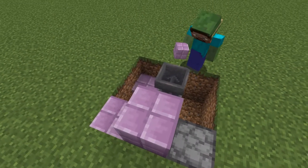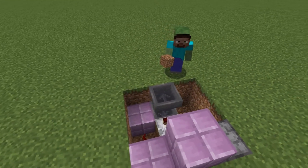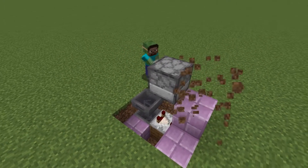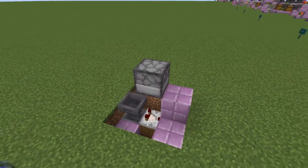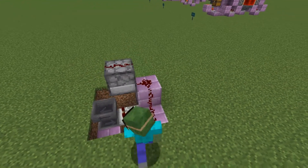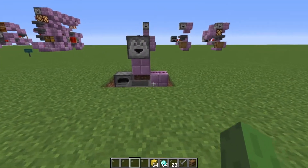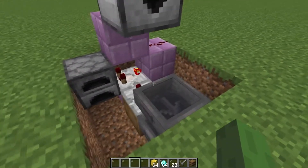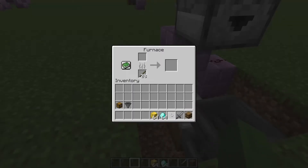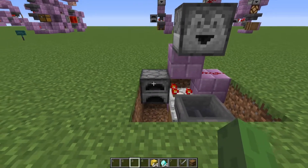For the last part, place a block on top of the second comparator and a dropper diagonal to that, so that it is above the middle block, and place three redstone dust on top of those blocks. Now to set things up, go to the furnace and place 28 of any flammable items in the bottom slot.